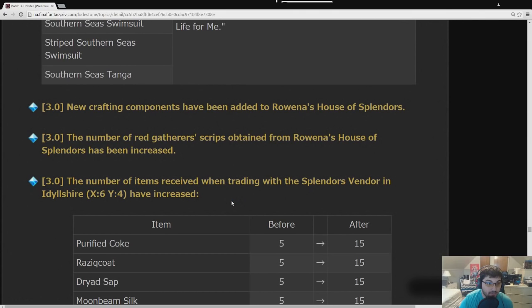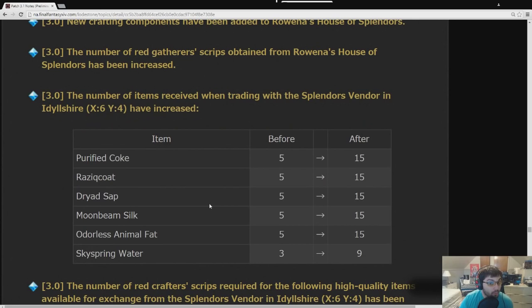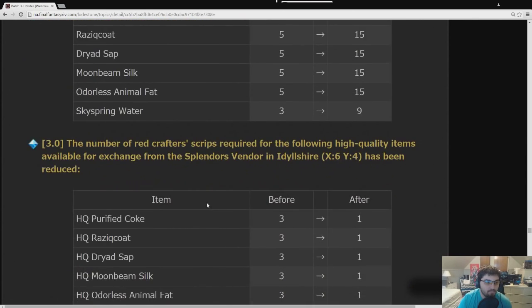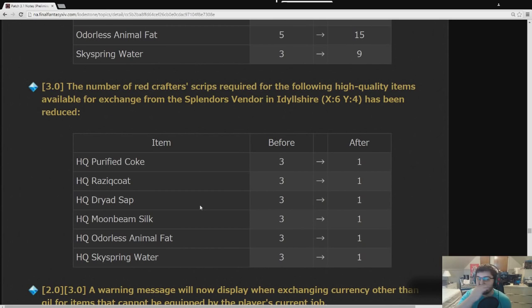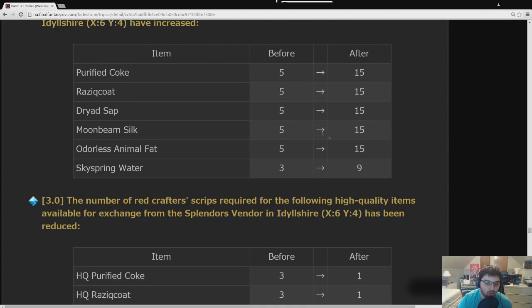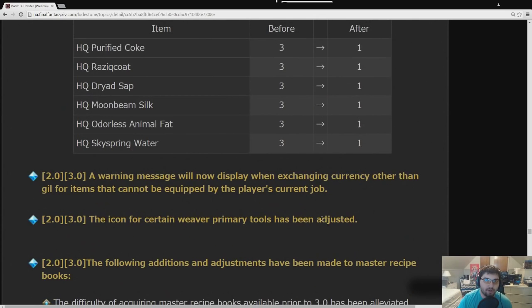New crafting components have been added to the House of Splendors. The number of Red Gatherer Scripts from Rowena's House of Splendors has been increased. The number of items received when trading with the Splendors vendor in Idyllshire has been tripled — same trade values, three times the items. The number of Red Crafter Scripts required for high quality items from the Splendors vendor has been reduced. Desynthesis was improved: skill value required was alleviated, success rates for low-to-mid items increased, and skill progression when desynthesizing a rare item is now more likely to increase the player's skill.